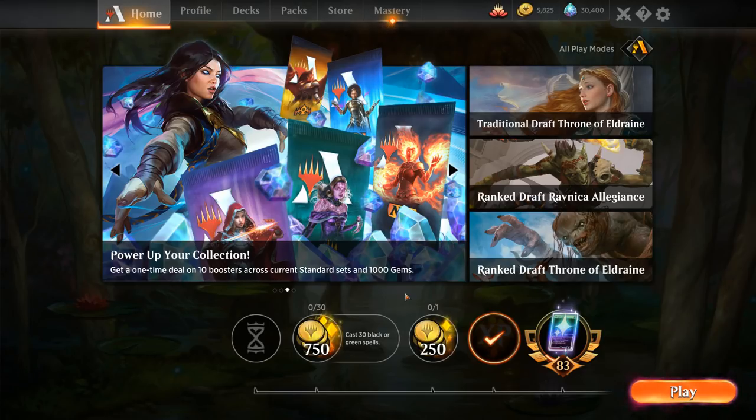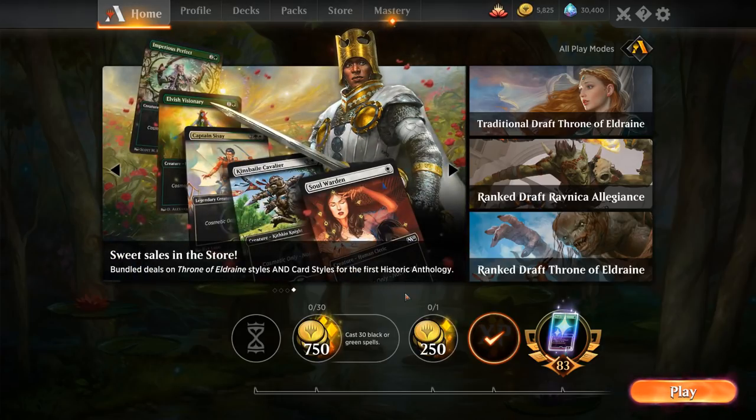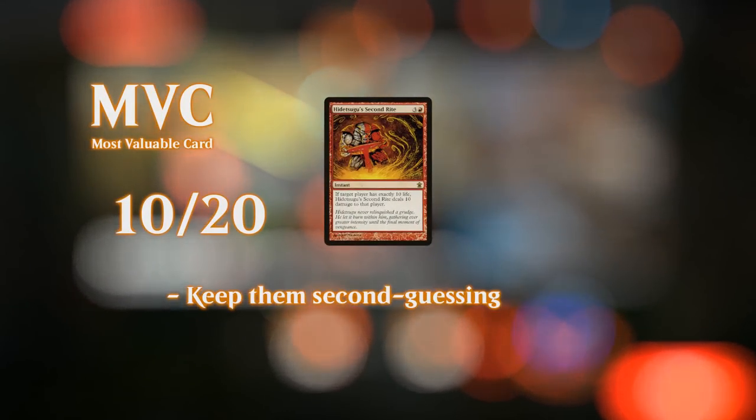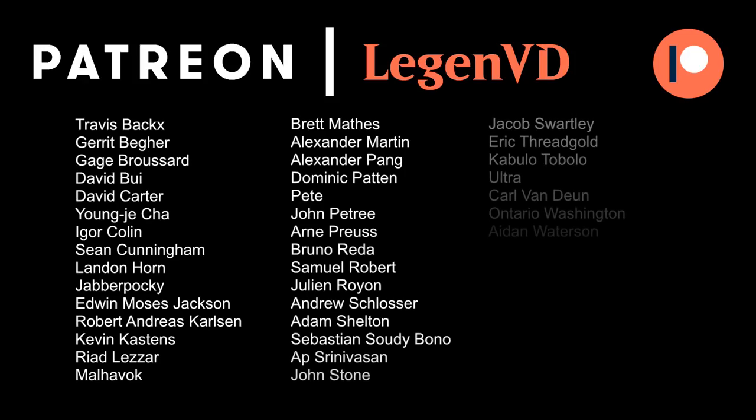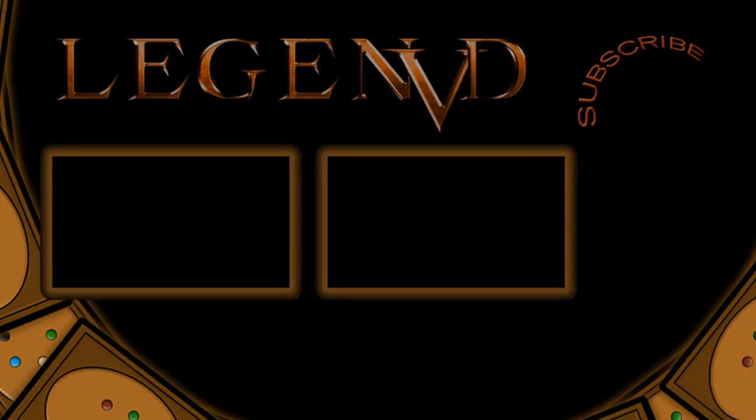It does have its advantages and disadvantages. Sometimes you draw it early and it just kind of sits in your hand doing nothing. Sometimes you find it off Spectacle and you don't have the opponent at 10, so it's kind of useless. But overall I've been pretty impressed by Second Ride in this burn shell. And it's pretty cheap to build this deck as well, so if you're looking for a budget historic deck this is definitely recommended. That's going to be it for me today — thank you for watching, hope you enjoyed, and as always have a nice day. I also want to thank all my patrons, and you can become a patron yourself over at patreon.com/legendvd. I'll see you next time.